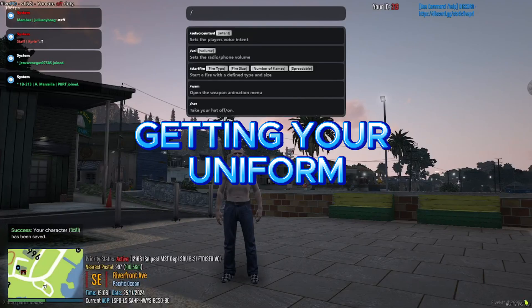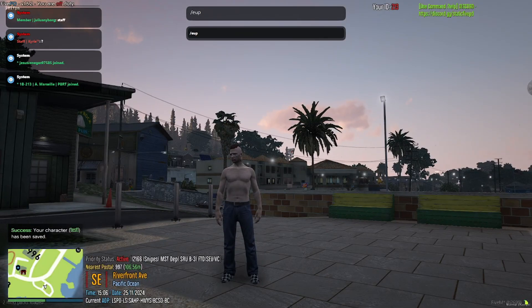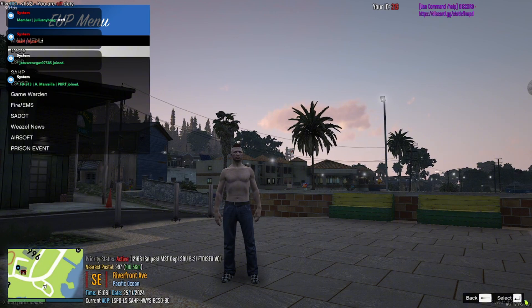Press T to open the chat box. Type /EUP to access the EUP menu. Select a uniform that matches your department.